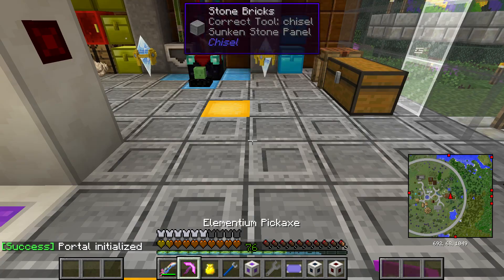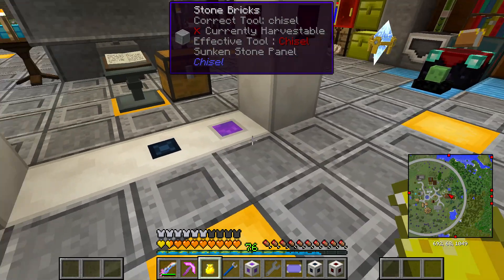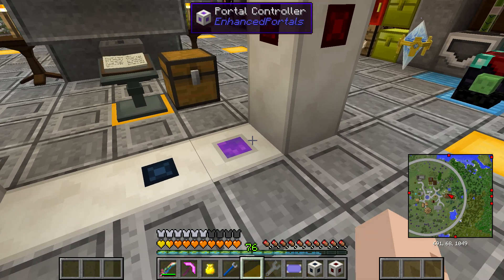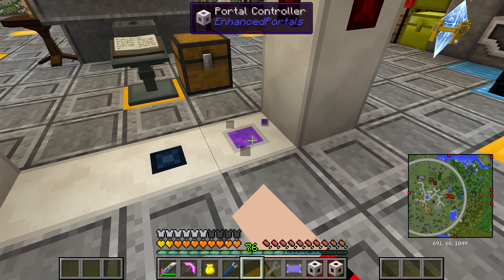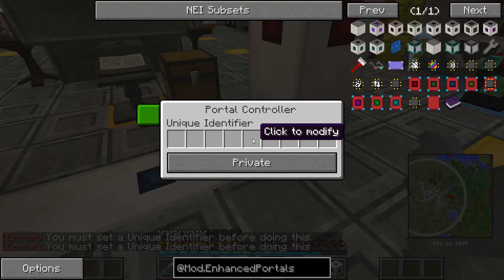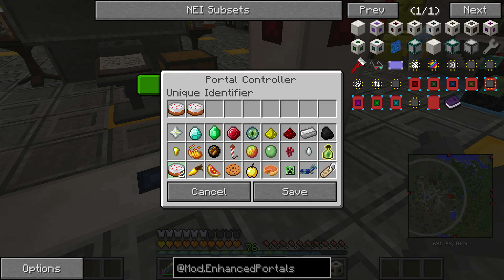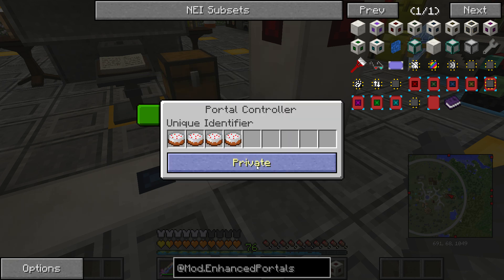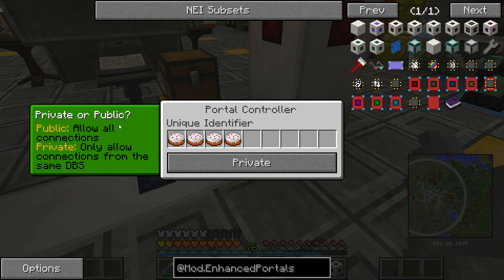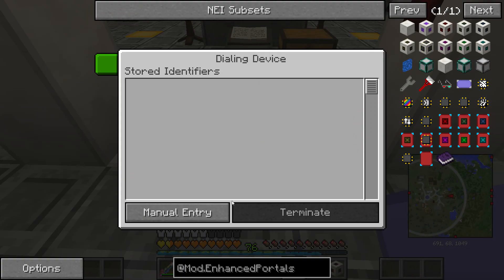My inventory is a mess. Let's try it with a closed hand. How do I set a unique identifier? There we go — I just had to click it again apparently. Let's set a unique identifier — we're going to be 'four cakes.' Save. Portal controller — private or public? We're going to make it public. Portal identifier 'four cakes,' public. There we go.